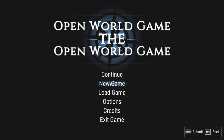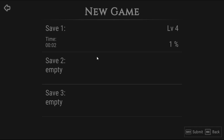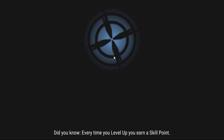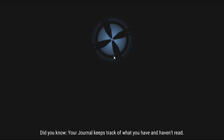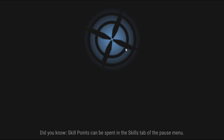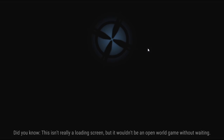We'll go over save one — that was just testing that the game could run with OBS running. The loading screen tips are giving us hints: 'Did you know every time you level up you earn a skill point?' and 'Your journal keeps track of what you have and haven't read.' Also: 'Skill points can be spent in the skills tab of the pause menu.' This isn't really a loading screen — 'It wouldn't be an open world game without waiting.' I see the satire, and I appreciate it quite a bit.